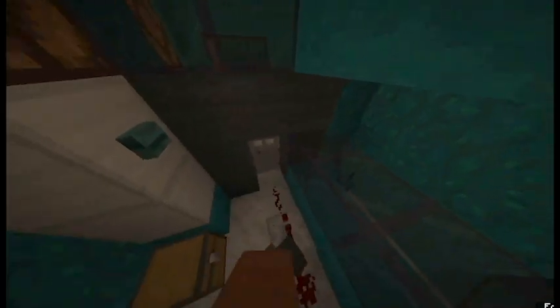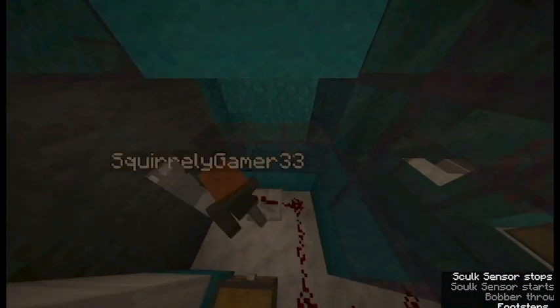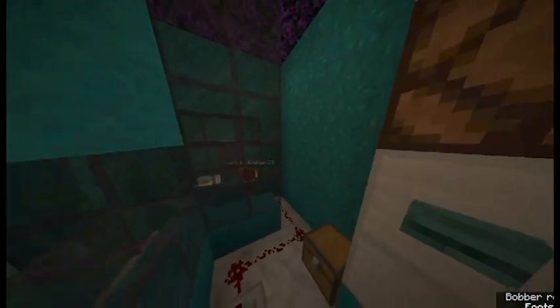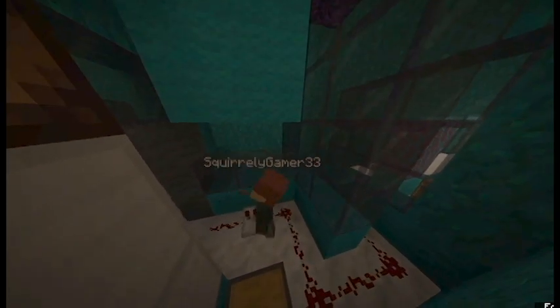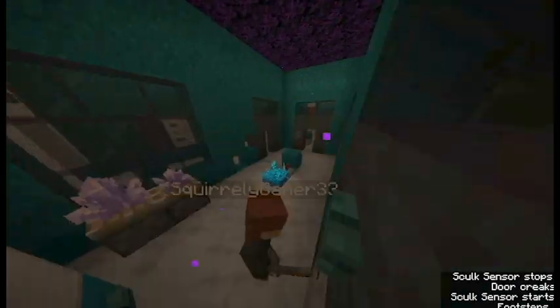There's a skulk sensor in this room. Yeah, right there. That signal wasn't strong enough. There's another hole. Stop hopping — I want to figure out what I'm going to do. Big prank time.